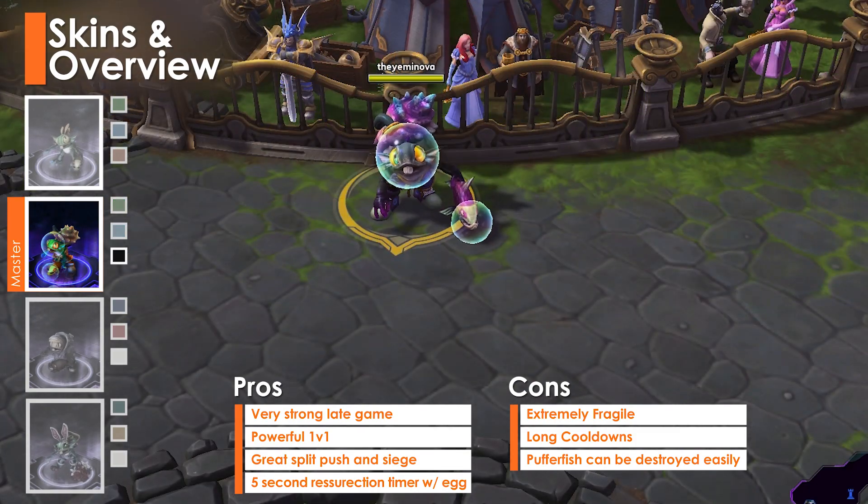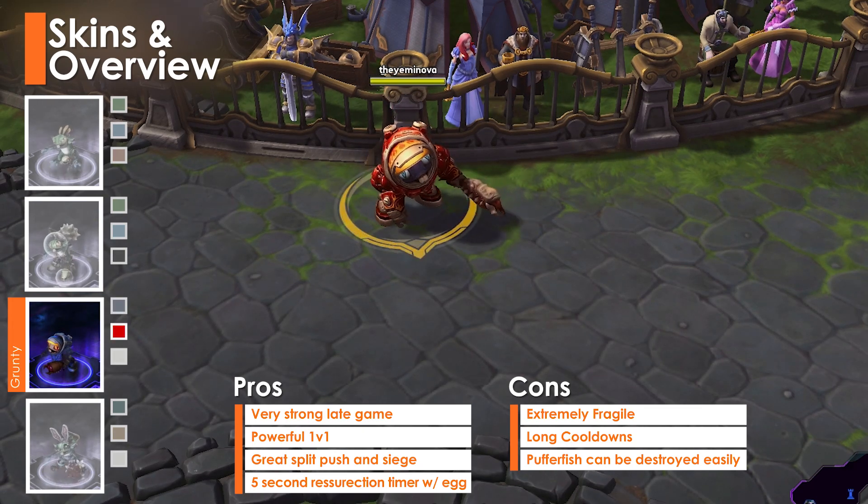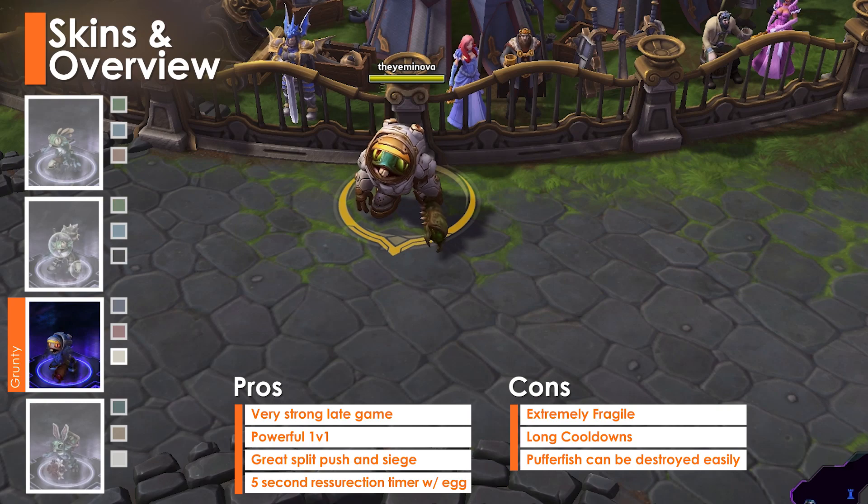Murky increases in threat dramatically as the game goes on. Ironically, Murky becomes one of the best 1v1 duelists and is a true late game nightmare, despite wearing a diaper.